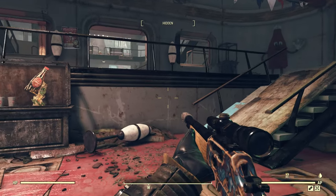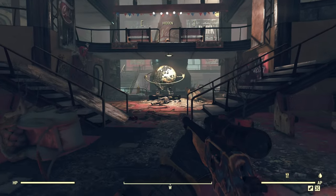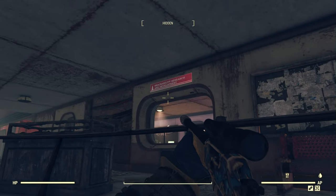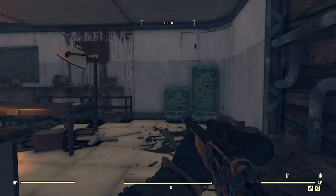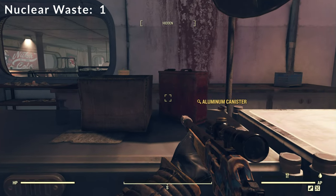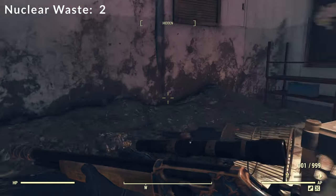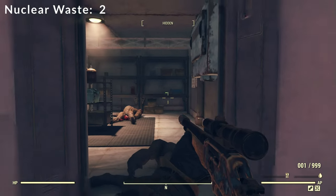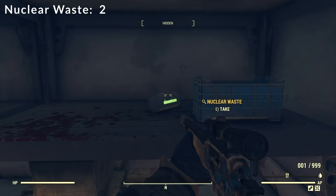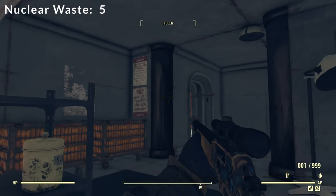Upon entering the Kanawha Nuka-Cola plant, we're going to head straight through the lobby and then take these stairs up to the right. That will put us at the Snackability Research and Development room. Head right here to this table and there will be a nuclear waste there, and then over here on the counter another nuclear waste in the blue basket. This doorway will require level one lockpicking. On the shelf is another nuclear waste, and then on this shelf are two more nuclear wastes.